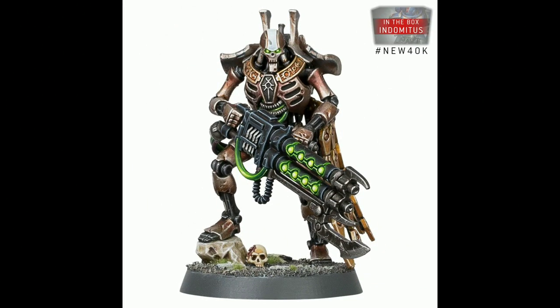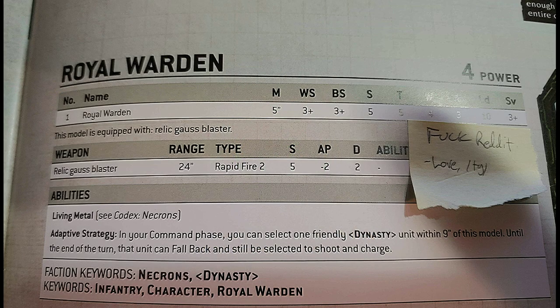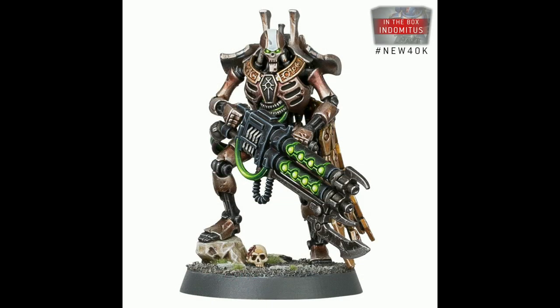Next up is a pimped-up Immortal, the Royal Warden. Movement of 5, 3+/3+, S5, T5, 4 wounds, 3 attacks, LD10, and a 3+ save. He is carrying a Relic Gauss Blaster with a range of 24 inches, S5, AP minus 2, and damage 2. The model has the Living Metal ability and something called Adaptive Strategy, which says that in the command phase you can select a unit within 9 inches of this model, and that unit can fall back and shoot and charge until the end of the turn. That is pretty good.